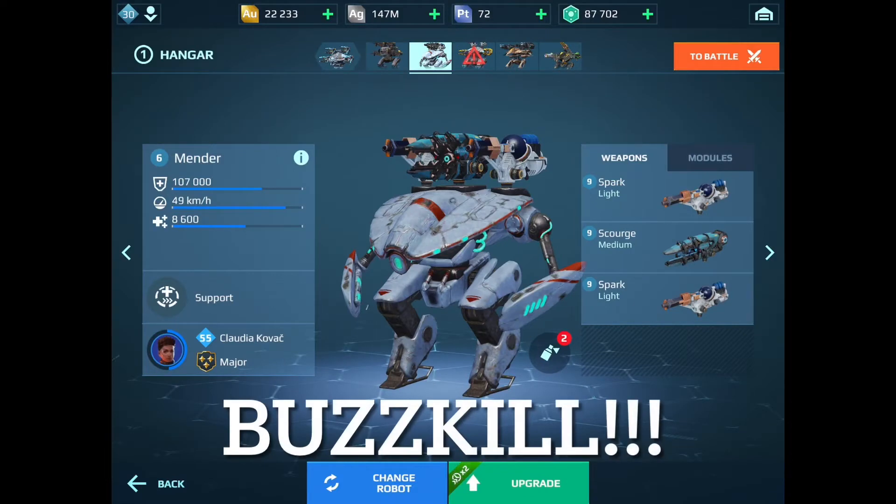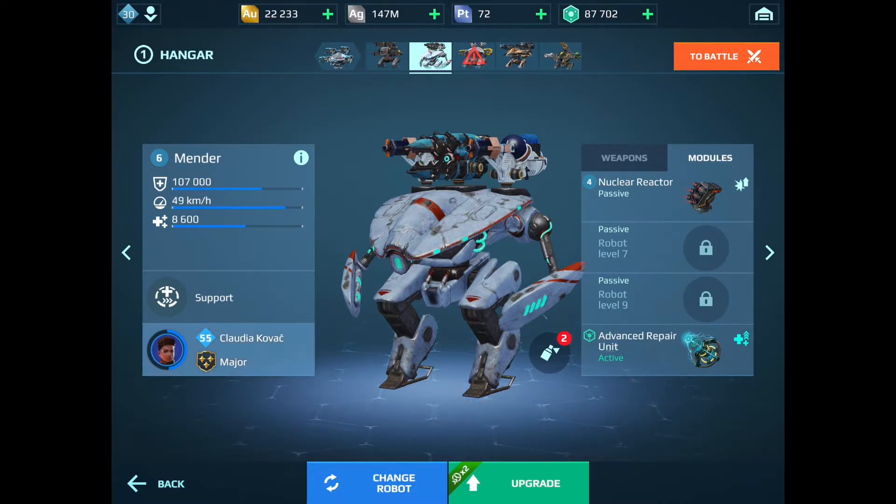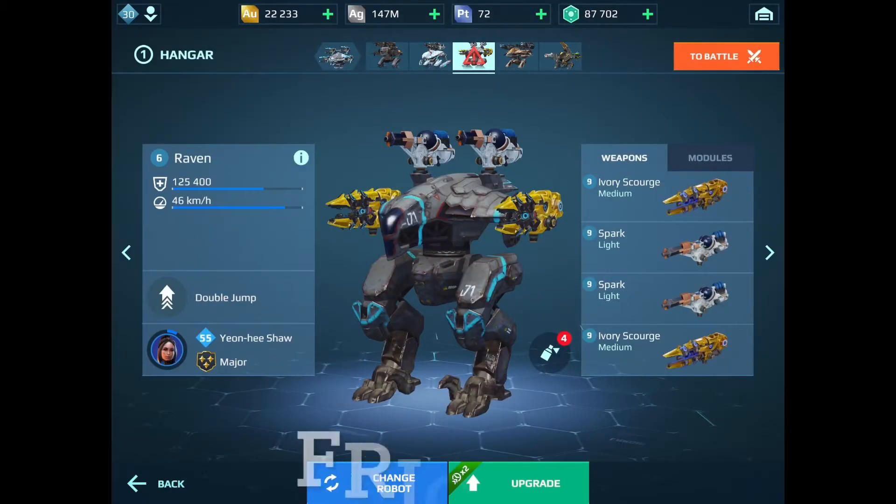And then we've got Buzzkill, my Spark Scorch mender. He's got just a nuclear reactor, nothing special, and the advanced repair unit. He's very, very durable. He's got a lot of good piloting skills on him here, with just a stock pilot, nothing special here. I don't have a legendary for Buzzkill.